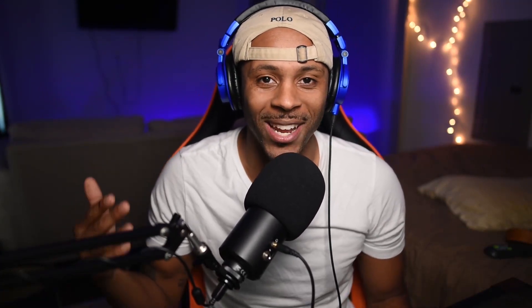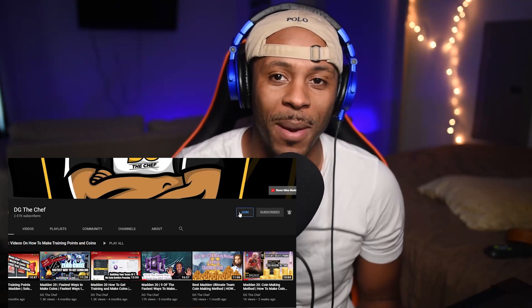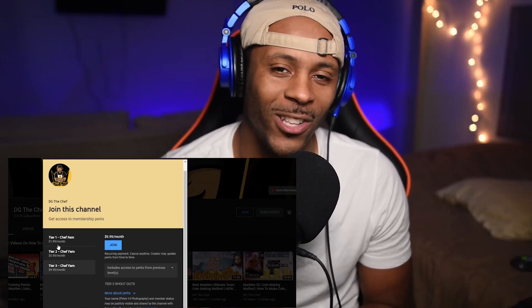Before we get into the video, I just want to make sure you hit that subscribe button, like button, comment, and join the brand new Chef Fam. We have membership now — tier one, two, and three — for as little as $1.99. That gets you emotes and early access to vids. But enough self-promo — let's get into how to make quick adjustments for your team.